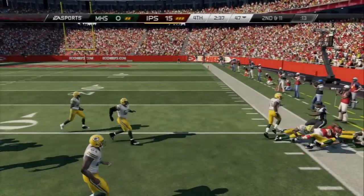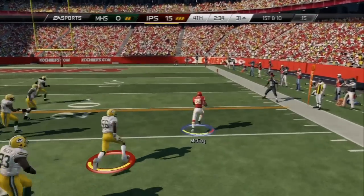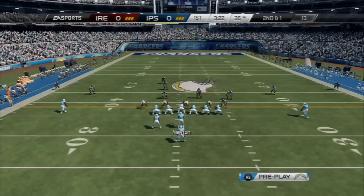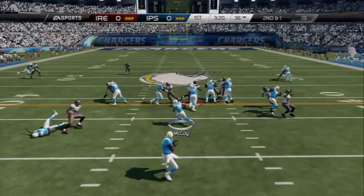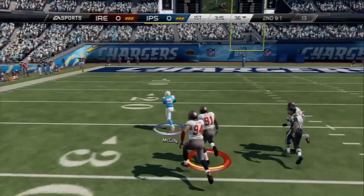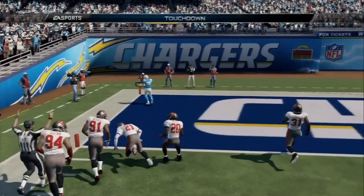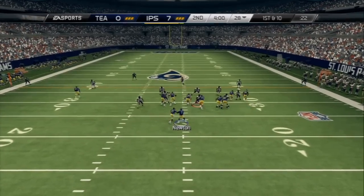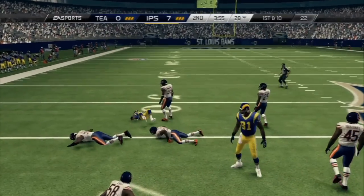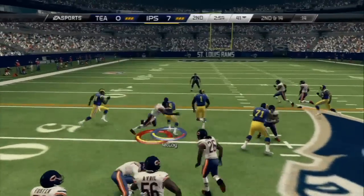That's why I think this card is better than any Adrian Peterson card in this game. The main difference I've noticed is the breaking of tackles. So if you're looking for a speed back — a guy who can get out in space — and you can't really afford this 99 overall card, you could definitely go with the 97 or 93 versions. If you look on the weekends, you can probably get the 93 overall for 40 to 50K and the 97 overall for probably under a hundred K. I think those are definitely worth it.